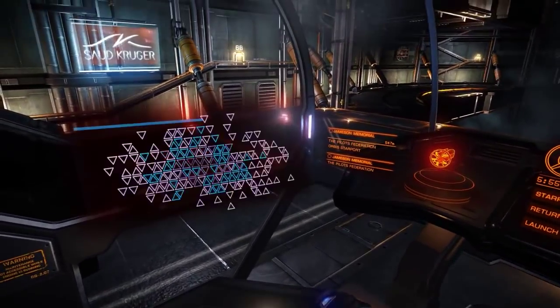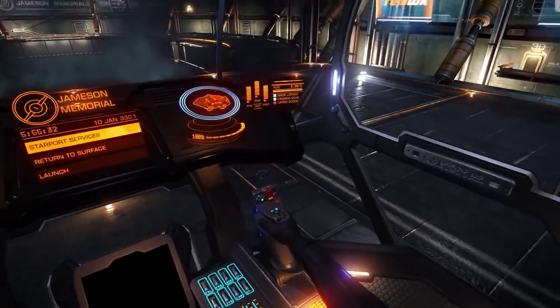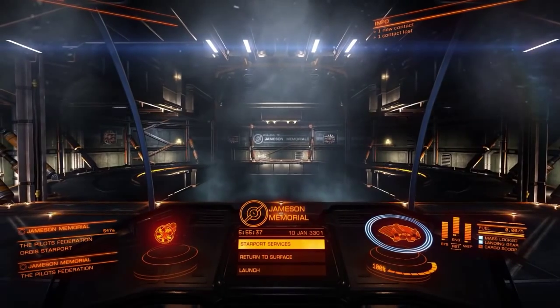That's an interesting canopy — it means you'll be able to see a lot in combat. It doesn't seem to be a two-seater cockpit; it's actually a single-seater. You can see down at the bottom as well. That's pretty cool. Alright, so let's have a look at the outfitting.